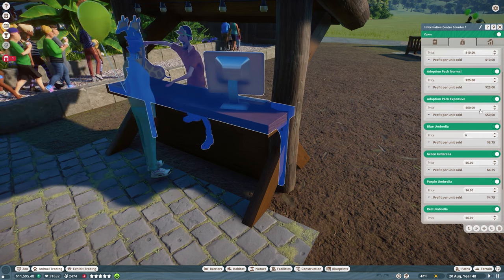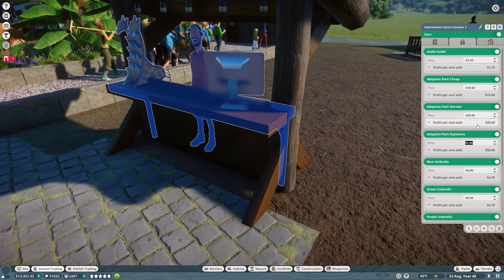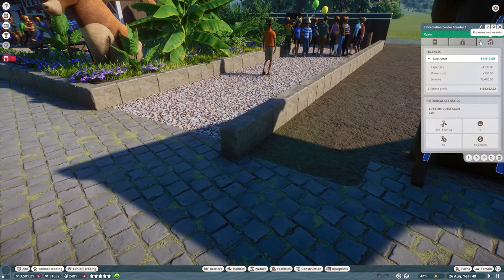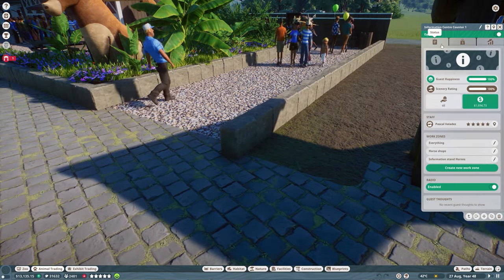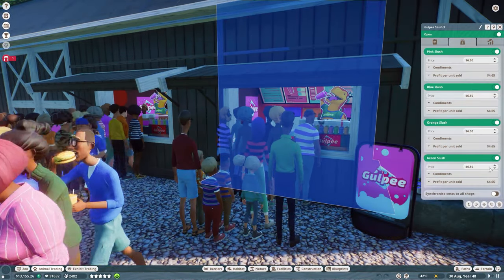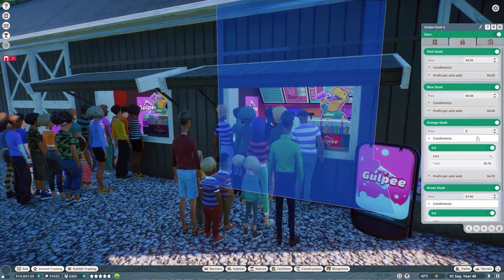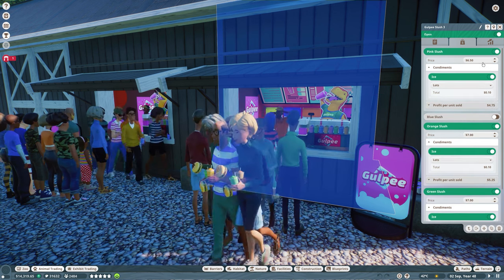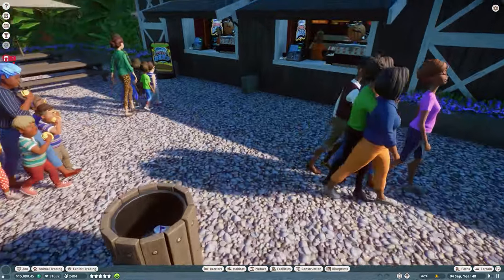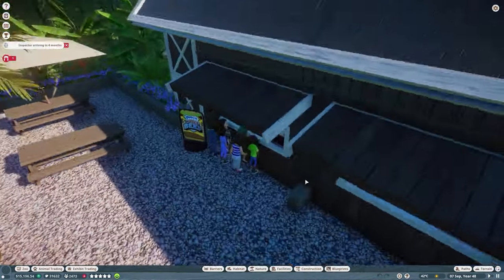I need to check up on other shops to see if we can earn more money. We have this information stand. It's raining pretty often here, so maybe umbrellas for six bucks. The expensive pack is already quite expensive. Maybe three dollars for the audio guide? Wait, we can actually raise prices here as well — ice is only 10 cents but let's ask seven bucks for this including ice. Chief Beef is already synchronized, so that's all good.